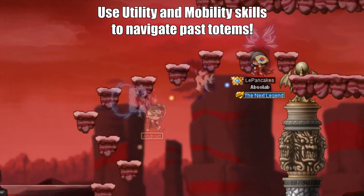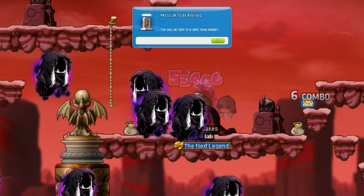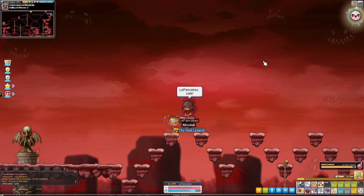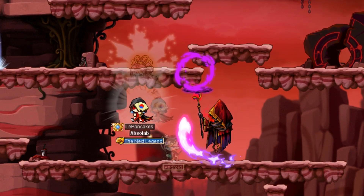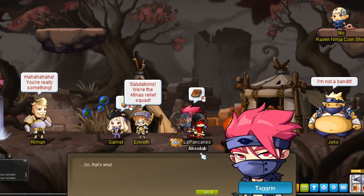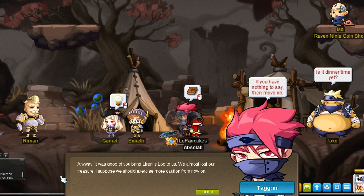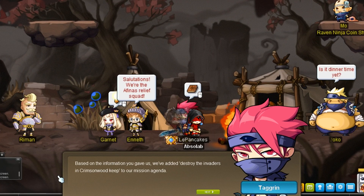For those of you who have access to mobility or utility skills, you'll definitely want to use them to get past the totems, as they will one-shot you if you touch them. You can use the minimap in the top left of your UI for reference on how tall the totems are, and stay above them. After climbing up the mountain, enter the middle cave on the first map, and from there it's straightforward. By completing this final quest, you will gain access to the daily quest for Phantom Forest, which will give you Raven Ninja and Shadow Knight coins. But before we talk about the dailies, let's first talk about the Phantom Forest area itself.